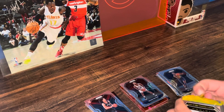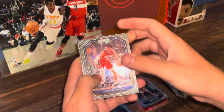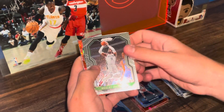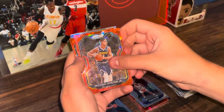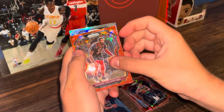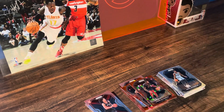On to pack number three. Hawks has been pretty meh at the moment — not horrible but not great. We got KCP, still looking for a LeBron base. Wesley Matthews. Triple J, MPJ. Can we get another rook? Andre Drummond — yikes. Can we get a rookie on the silver? Orlando Magic — Cole Anthony silver! Very nice.